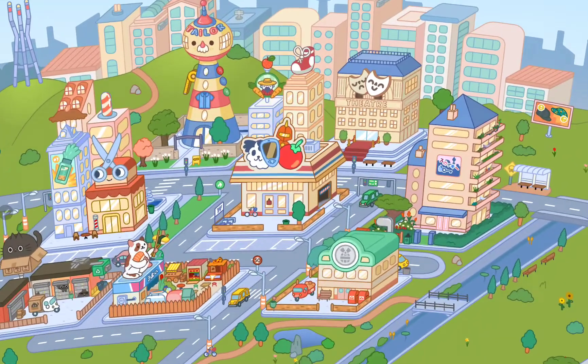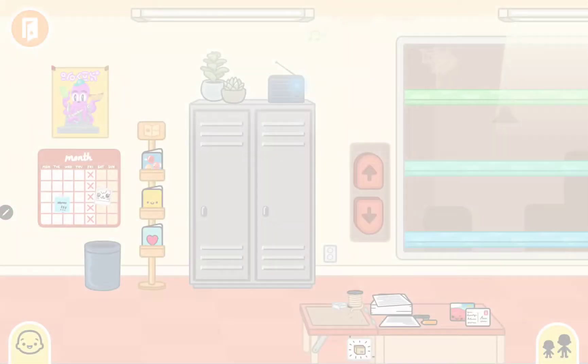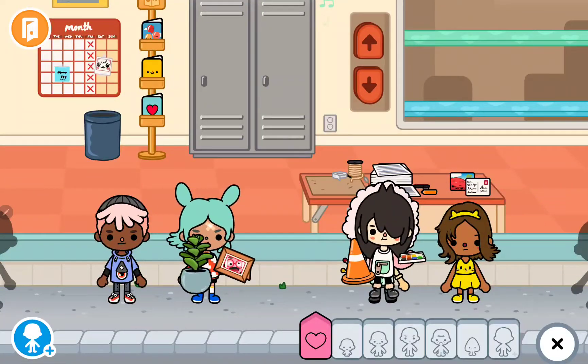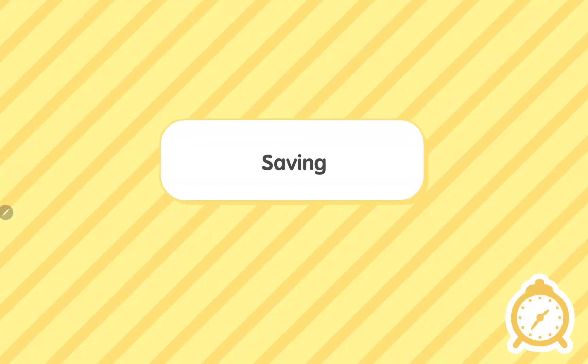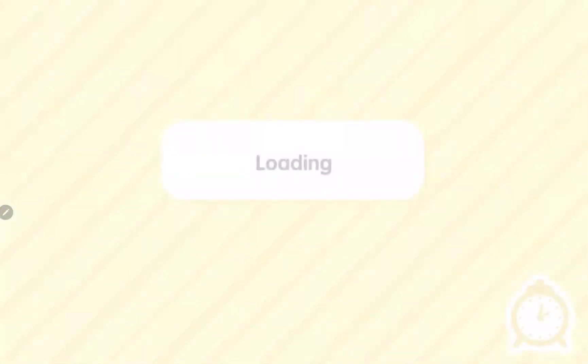The second place you need to go is the gift shop. You need to get this exact plant. I swear to god guys, this one is adorable if it works.